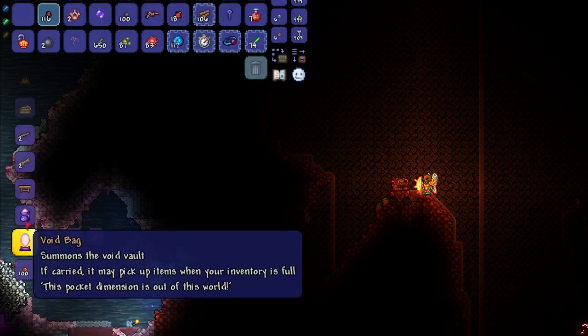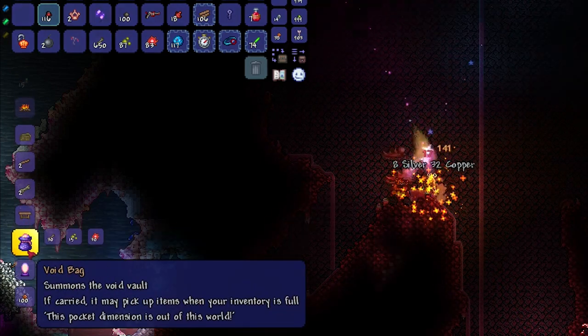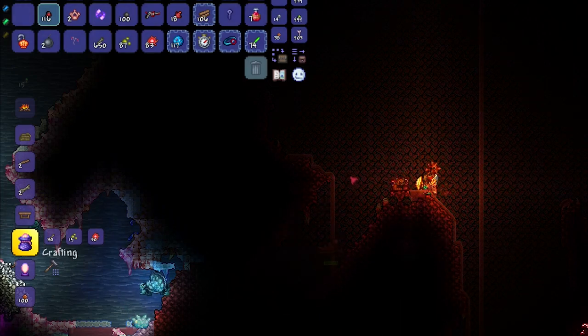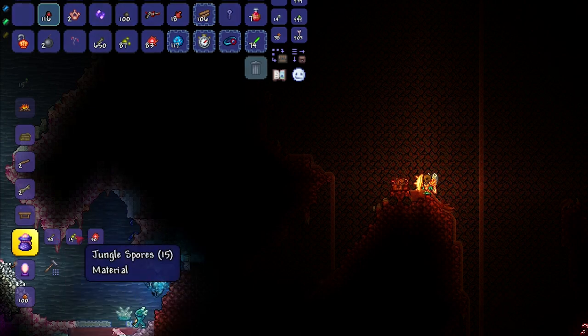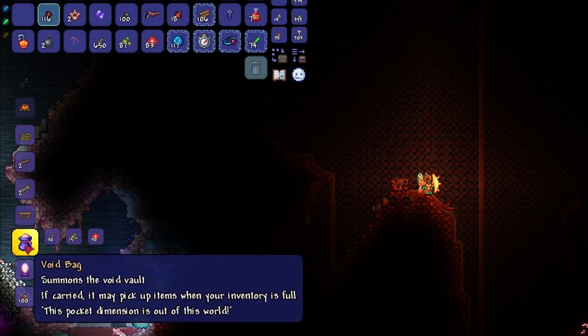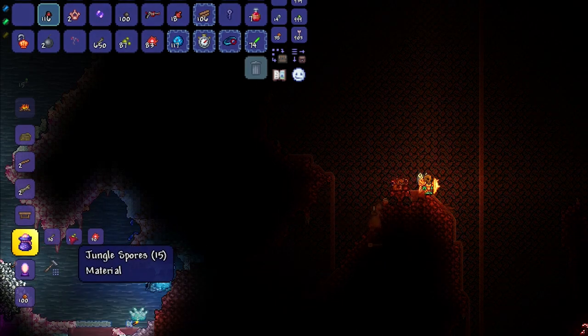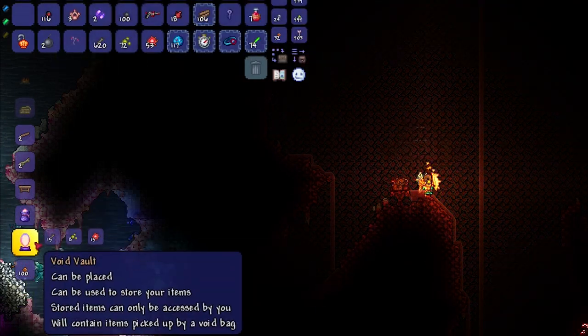One will really only work without the other. The cool thing about these items is you can get them pretty early on — in pre-hardmode. They require bones, jungle spores, and tissue samples, so you do need to defeat the Brain of Cthulhu and Skeletron. The void bag costs 30 bones, 15 jungle spores, and 30 tissue samples, whereas the void vault costs 15 bones, 8 jungle spores, and 15 tissue samples.